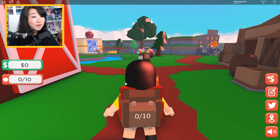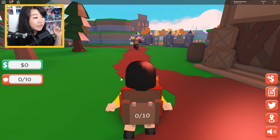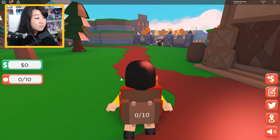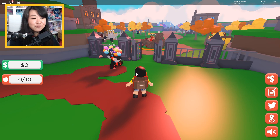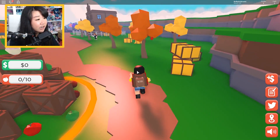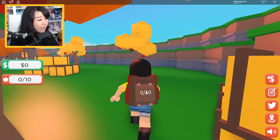By the way, if you guys are wondering why my face looks so red, I actually went to Disney World with Chad, Ryan, and Chad's mom yesterday to do an Easter egg hunt, and I got sunburnt. I don't really get sunburnt very easily. So here we are. I have 10 bag spaces, so let's start picking apples.